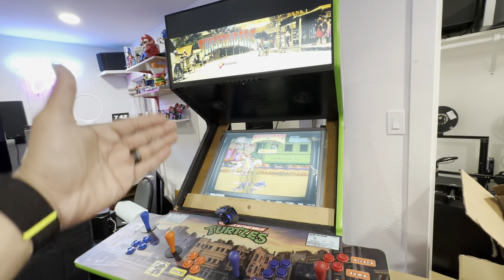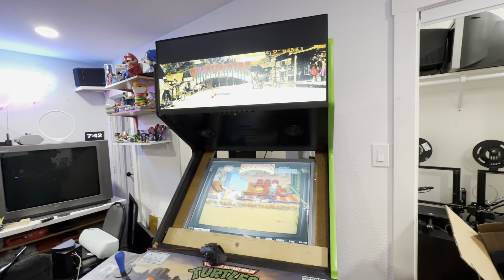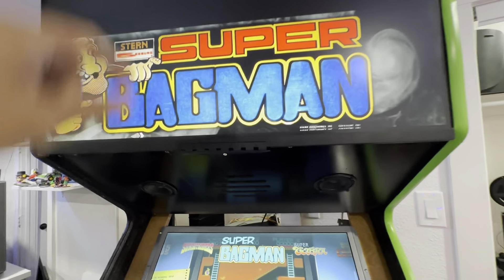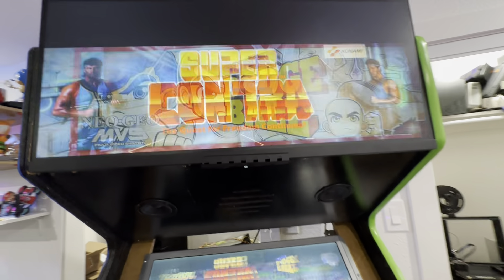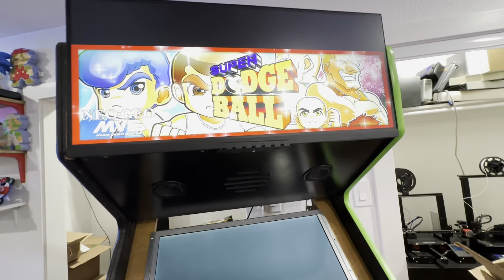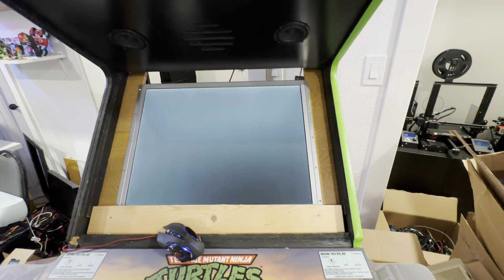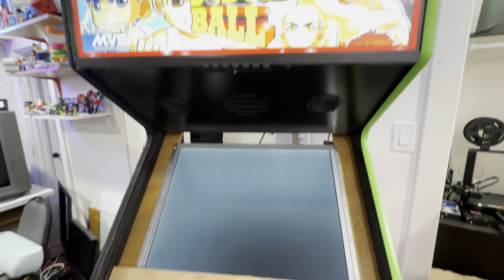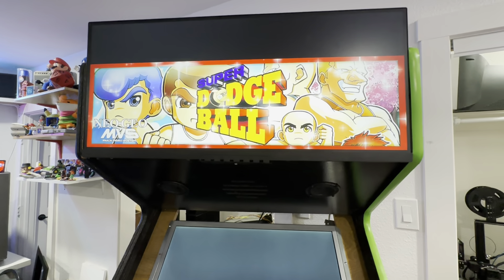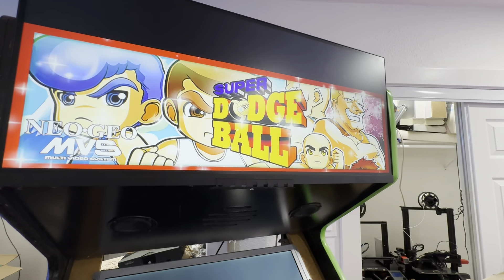Yes, it's a TMNT cabinet at heart, but that marquee changes everything. I want something up top eventually. I accidentally started Super Dodgeball, so now it's going to sit on that marquee. It plays the game on here — and this is a four-player MVS game. Once it loads up it'll sit there and that marquee is now the only one showing; it's not going to revolve.